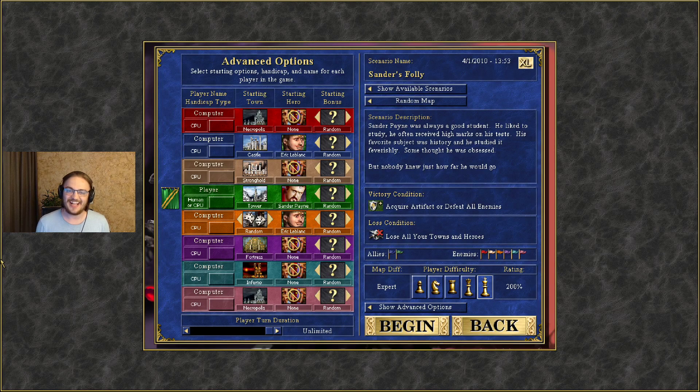Before we begin, I want to ask a quick little favor. I'm currently being sponsored by Raid Shadow Legends — I had a campaign with them on Twitch. It would help me tremendously if you were to download Raid from the link below and level up to level 10. It takes about 15 minutes and you'd basically be supporting me directly. Hopefully you can do that — thank you so much in advance.